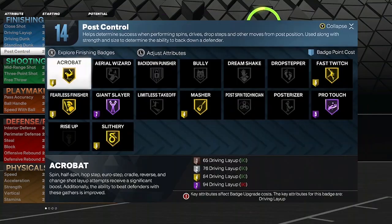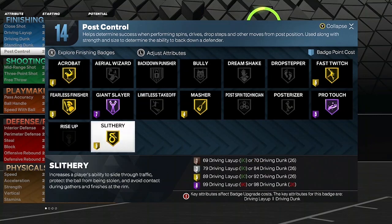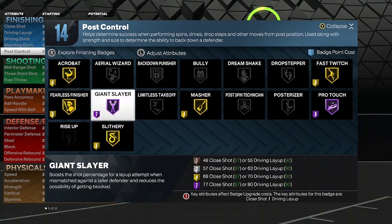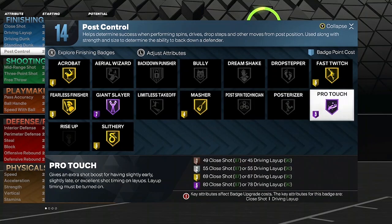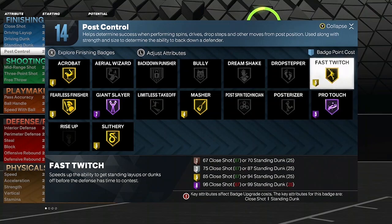Now for the finishing badges: Acrobat on gold, Fearless Finisher gold, Slithery gold, Giant Slayer Hall of Fame, Masher will be gold, Pro Touch will be Hall of Fame, and Fast Twitch will also be gold.